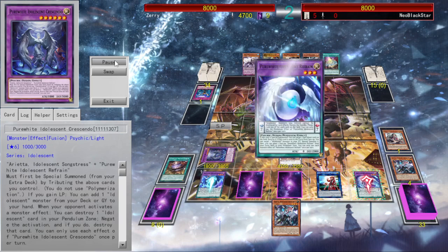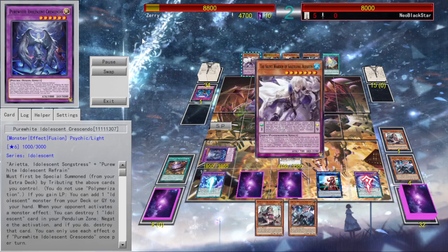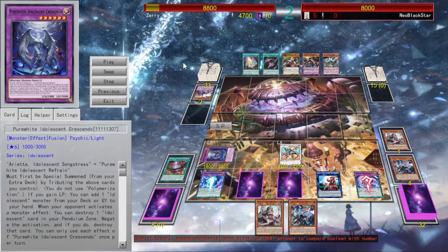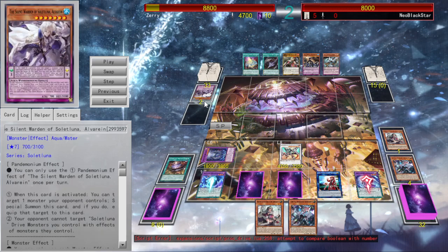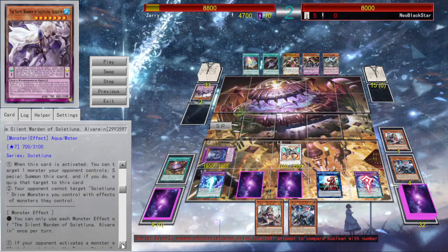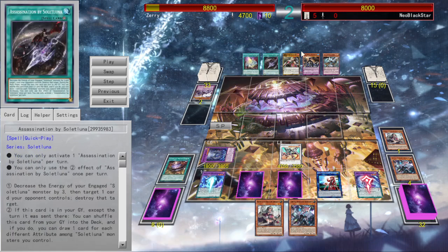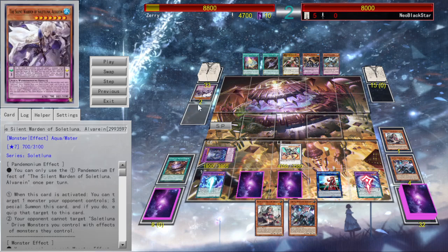So my opponent starts, and it begins with me getting my standby phase effects. Now this is where a bug comes in, which was just testing-wise. He used All the Reins' effect — if a monster effect is activated, he can discard himself to search a Drive monster. But somehow it was corrupted to search any card. So he chose to add the spell, which he didn't know was impossible. Simulators, am I right?